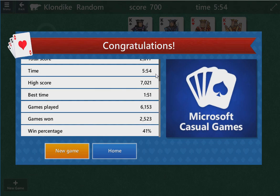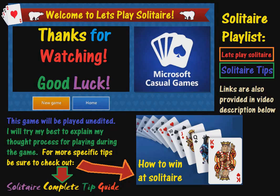If you did 100 games or 200 games it's probably easier, as long as you're playing at a high level. There's a solitaire tip playlist with a link in the description below. The best two in my opinion are the 'Solitaire Complete Tip Guide' and 'How to Win at Solitaire.' I would recommend checking those out if you're looking for tips on how to get better — I've got a lot of explanations and stuff. And of course if you just want to watch live play, that's good too.